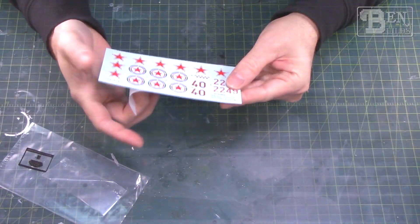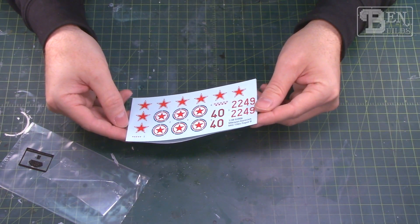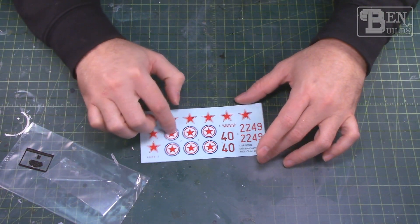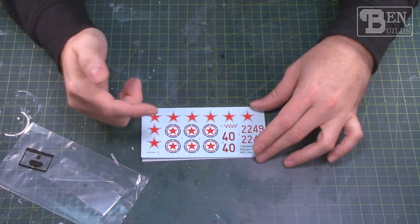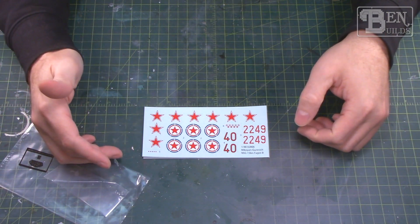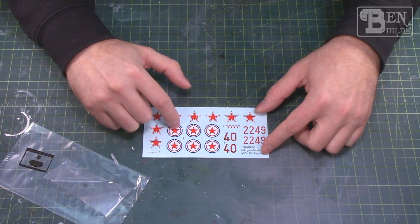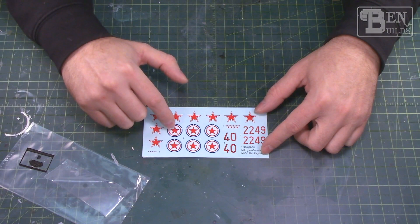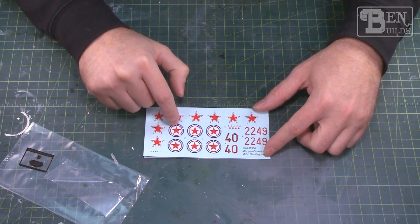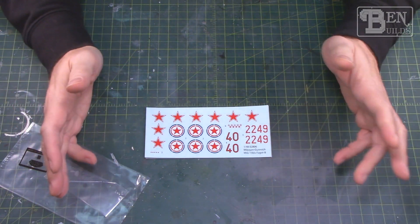For the decals we only have two schemes: the camo Russian version and the natural metal North Korean version. I was reading some articles about North Korean markings — some have a white disc in the roundel and some don't. Apparently if you were a Chinese or North Korean pilot your markings would include the white disc, but if you were a Russian pilot flying for North Korea you would delete the white disc and have just a red star with red and blue outlines. I read this on Aircraft Resource Center, and the version I want to build was piloted by a Chinese pilot, so that fits.